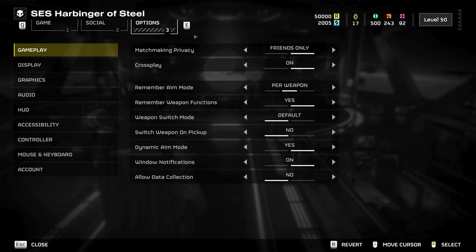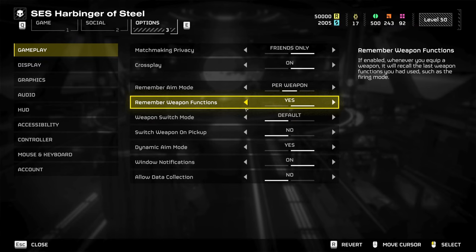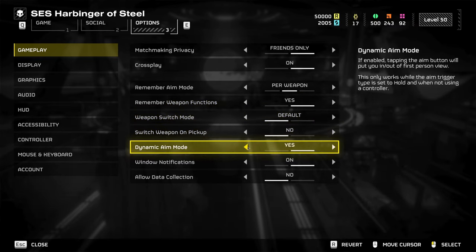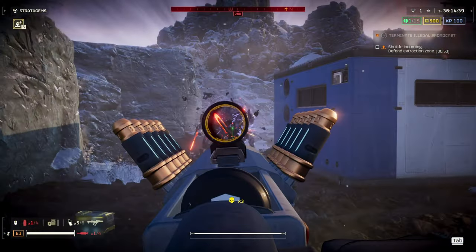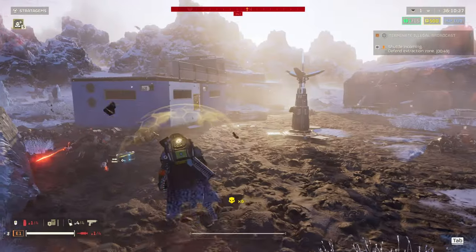Set Remember Aim Mode to Per Weapon. Remember Weapon Functions to Yes. Switch Weapon On Pickup to No. Now the big one here is to enable Dynamic Aim Mode. This is a game changer that allows you to quickly snap in and out of first person ADS, which makes fighting the automatons that much easier.